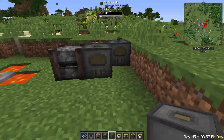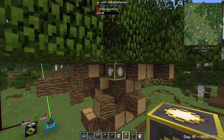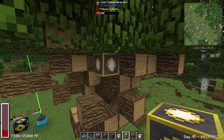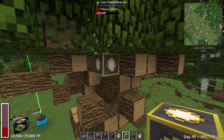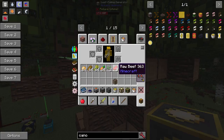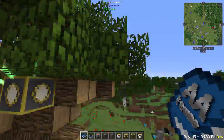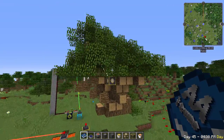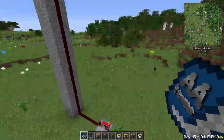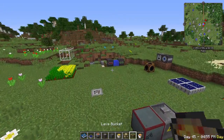The leaf eater generator sits near trees and eats leaves for RF — 300 RF per leaf broken, roughly one per second. It's free power, especially when combined with a tree farm: grow trees, cut them down, collect the leaves for power, and use that power to run the tree farm again.